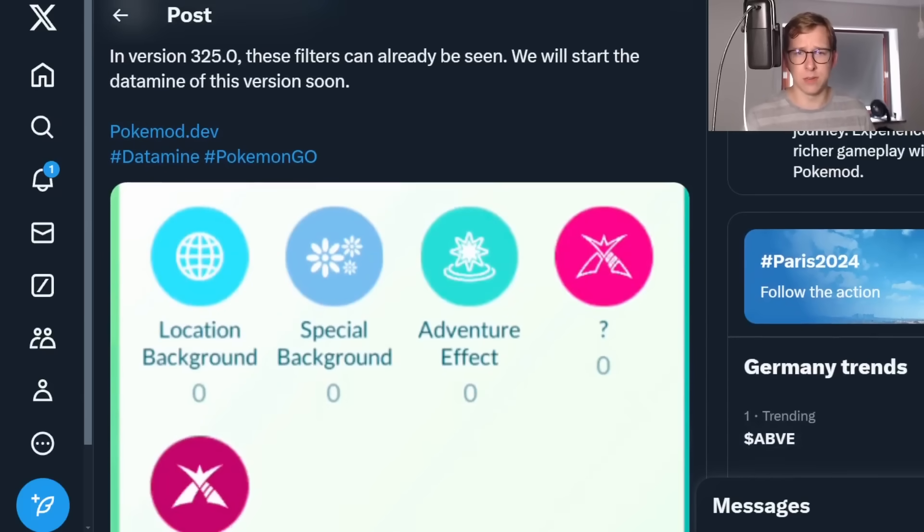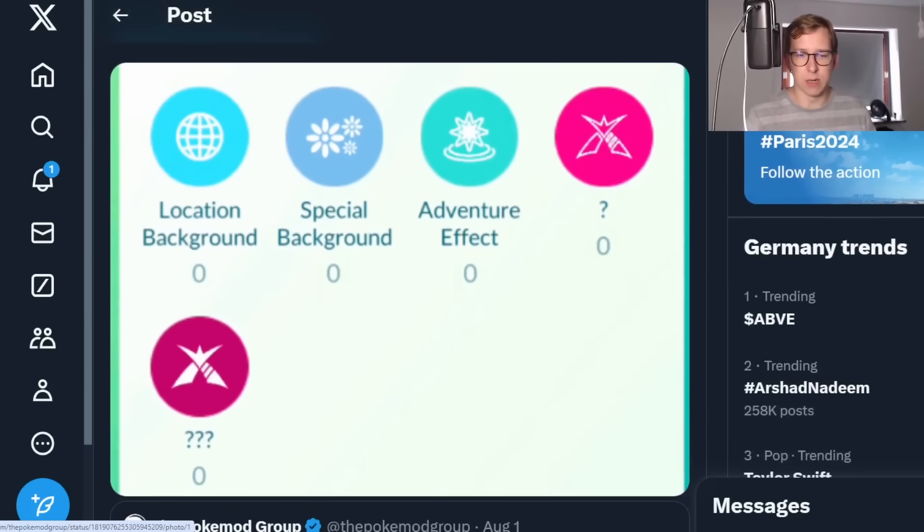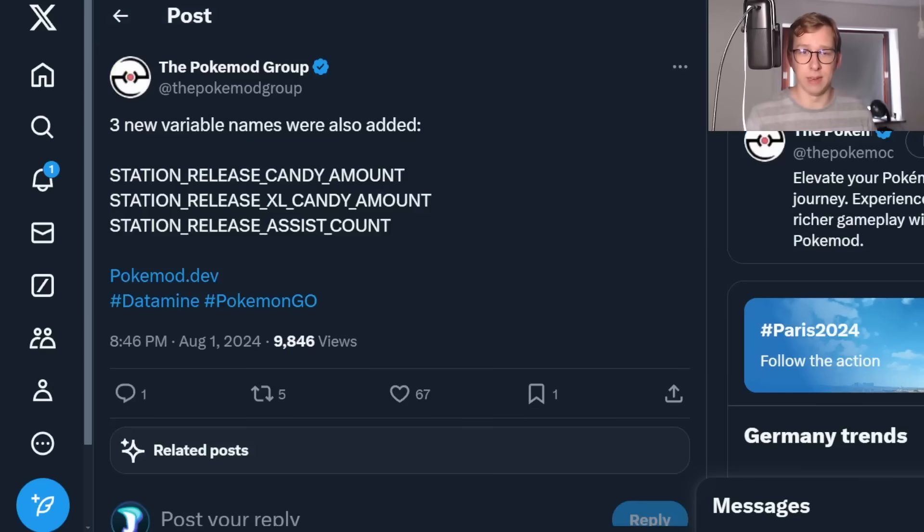If you already updated your recent version, you see already those kind of filters. I would imagine the one question mark is for Dynamax and the three question mark is for Gigantamax. Basically every single Pokemon can Dynamax, but maybe it's not the case — this might be the thing for preparing for the future, and it might not actually work.